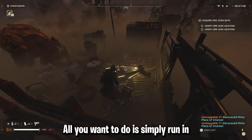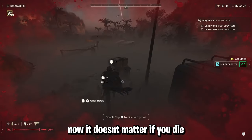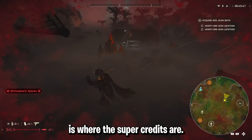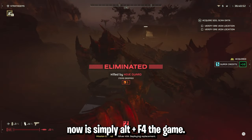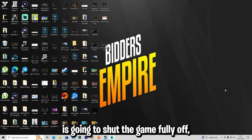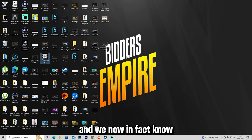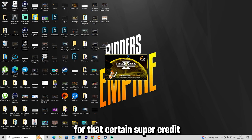All you want to do is simply run in and collect them as quickly as you can. As you can see — super credits. Now it doesn't matter if you die. What we need to do is look at where this is on the map. As we can see, this spot on the map is where the super credits are. So all we need to do now is simply Alt+F4 the game. If you Alt+F4 it's going to shut the game fully off — as you can see it takes us back to our desktop. We're going to launch the game back up, and we now know exactly where the spawn point is for that super credit.